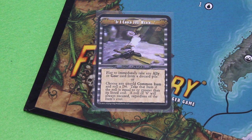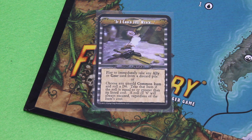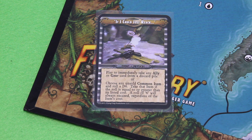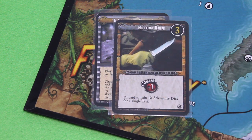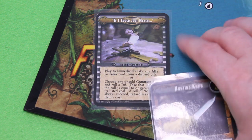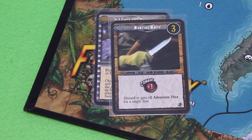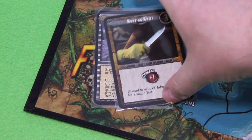The event card reads: play to immediately take any ally or gear card from a discard pile — I can still keep it for when there's a discard pile — or choose any unsold common item and roll a d6; take that item if the roll is equal to or greater than its listed cost, and a roll of six always succeeds. I found the Hunting Knife, which only costs 3. It gives plus 1 combat and I can also get plus 2 adventure dice if I discard it. I'll play it right now.